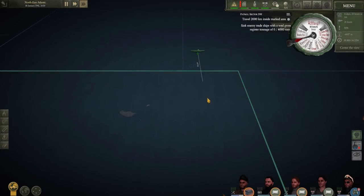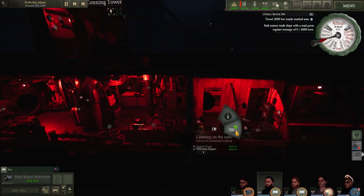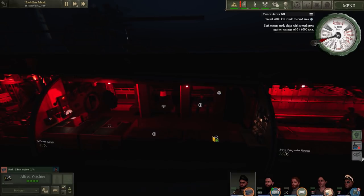We have freshly arrived at our patrol zone, and the first thing to do once we've actually arrived is to drop time acceleration and start getting our officers out of bed. For the most part, I've had them on a fairly relaxed rotation on the way down, trying to keep them as fresh as possible so that whatever we encounter once we start our patrol, we have fresh officers ready to engage in combat.